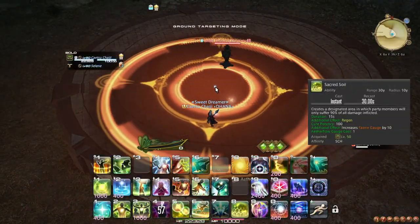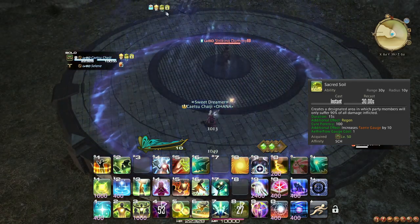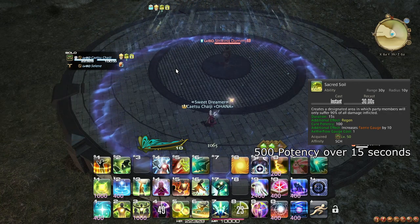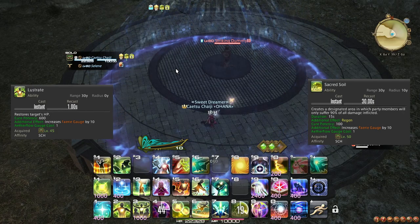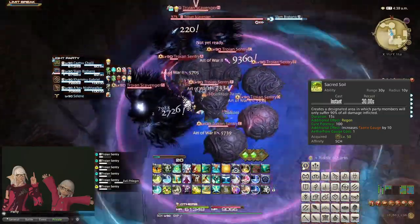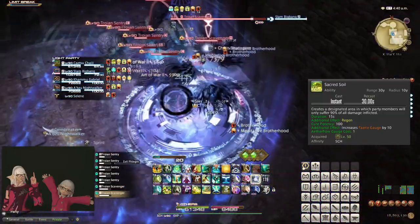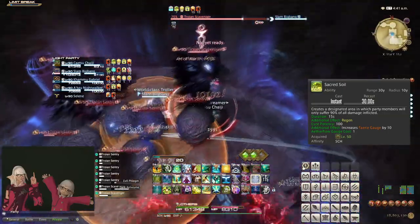At level 78, your Sacred Soil is upgraded to also apply a heal over time for its duration. This healing alone makes Sacred Soil stronger than Indomitability in raw healing and nearly as strong as Lustrate, and that's while ignoring the damage reduction it also applies. If your group is going to stay in it, Sacred Soil should be used as close to on cooldown as possible — only if players are going to benefit from the healing or damage reduction. Sacred Soil is also considered far superior to Lustrate, even if just a single target benefits.